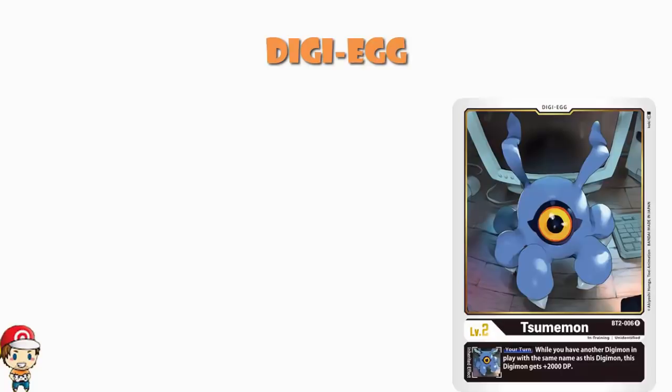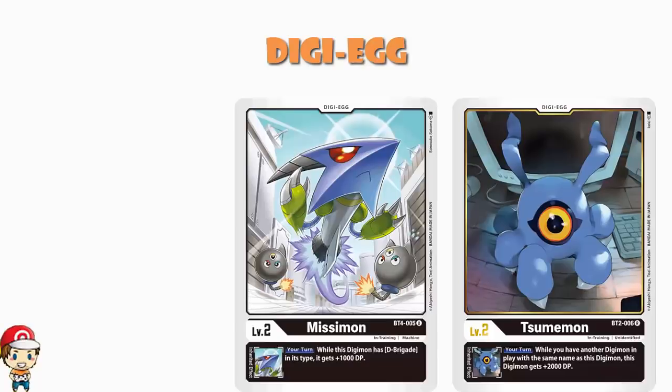The one-of we've got here is the slightly more recent Missimon from BT4. While this Digimon is D-Brigade type, it gains an extra 1,000 power. Now clearly we are all about D-Brigade here, but an extra 2,000 power is better than an extra 1,000 power, so you need to make sure that you are getting Digimon with the same name out often enough to make it worth it, otherwise you're going to end up being just a little bit sad.